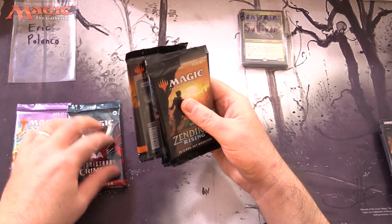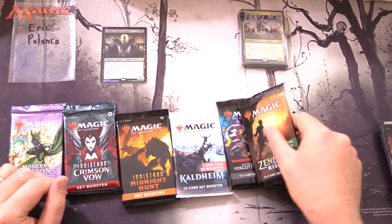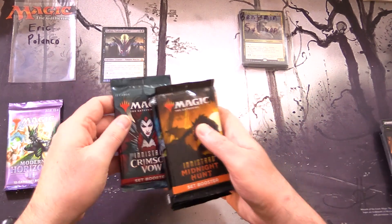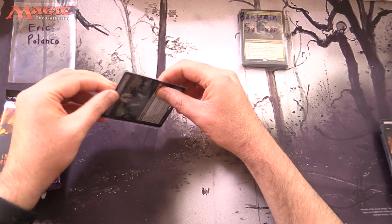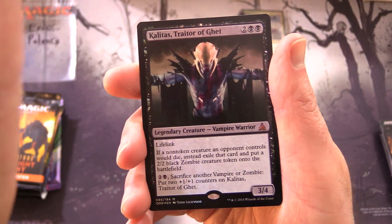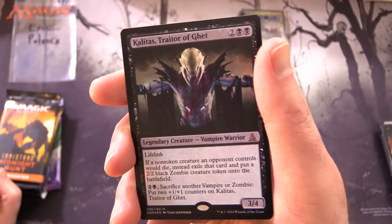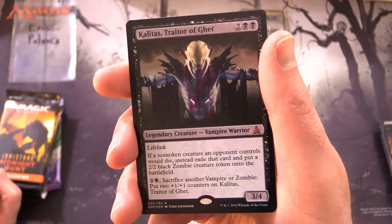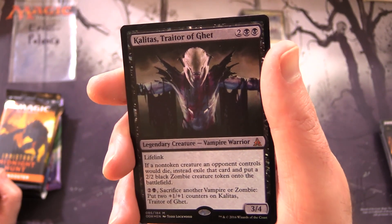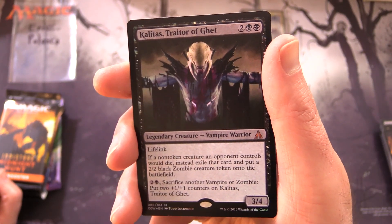Eric's sets are Modern Horizons 2, Crimson Vow, Midnight Hunt, Kaldheim, D&D, and Zendikar Rising. Let's do Midnight Hunt first. Take a look at your foil — another awesome vampire. We have Kalitas, Traitor of Ghet: legendary Creature Vampire Warrior, mythic, 3/4 for 4 with lifelink. If a non-token creature an opponent controls dies, instead exile that card and put a 2/2 black zombie token onto the battlefield. For 2 and 1 black, sacrifice another vampire or zombie to put two +1/+1 counters on Kalitas. Another nice foil.